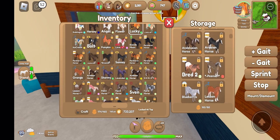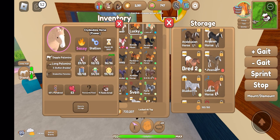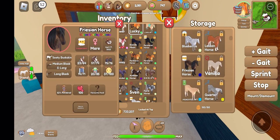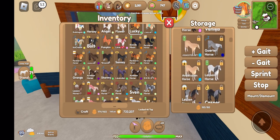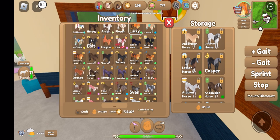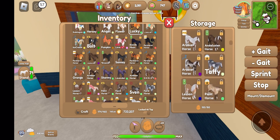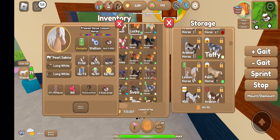Wait, why did I grab a horse that already had a Clyde coat to breed with a Clyde? I don't think today. Let me try to find another one — maybe I could use that. I want to use a special unique coat. I feel like that would look nice. If I could get a special unique Clyde, that would be amazing.